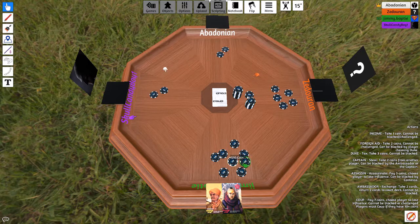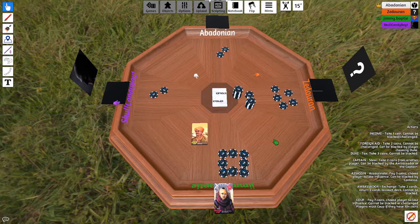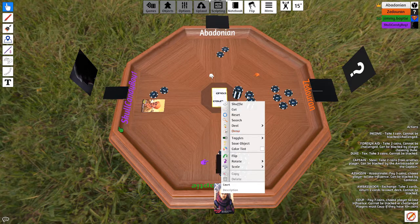As a note, you can block someone from stealing someone else if you really want to be a dick. I'm going to steal from Jimmy. I'm going to block it again. I'm going to call you out — I don't think you have an Ambassador. Josh shows the Ambassador card. Josh, you lose a card — face up in front of you. Now I put mine back, shuffle the deck and draw a new one, so we never know what card you have.